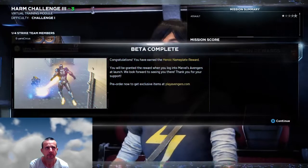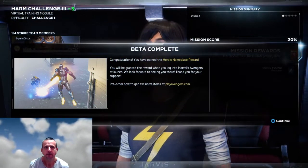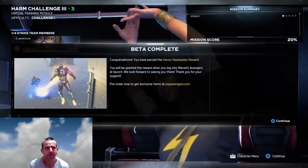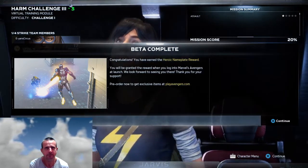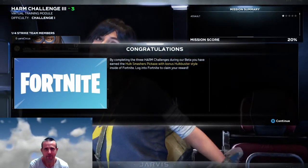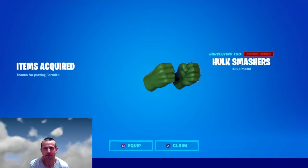It's not too difficult if you're playing on easy. That's the beta complete — we want the Fortnite smashers. We've got to press the button to continue. There we have it — Fortnite Hulk smashers. Log out of this game and log into Fortnite. And there you have it, Hulk smashers.